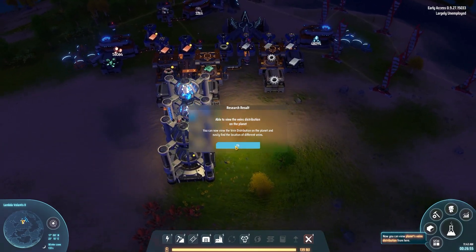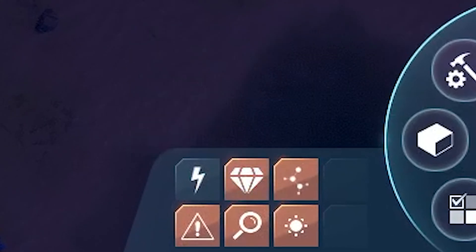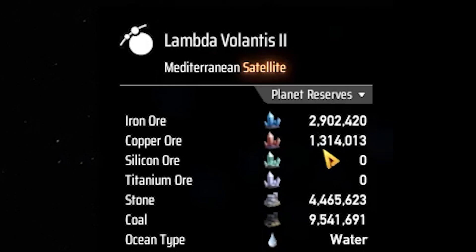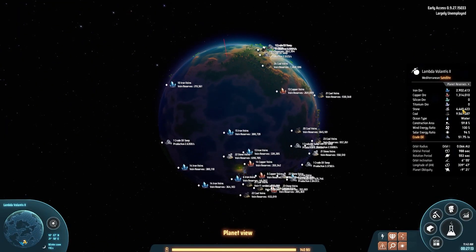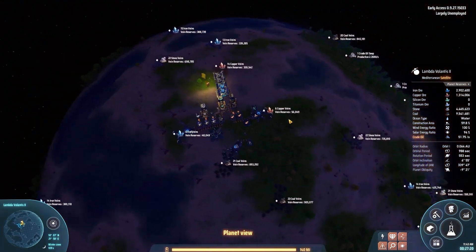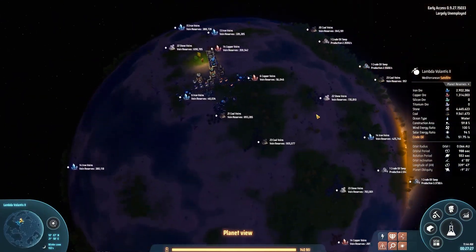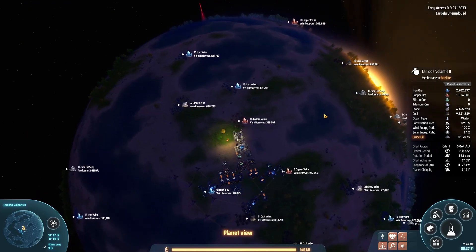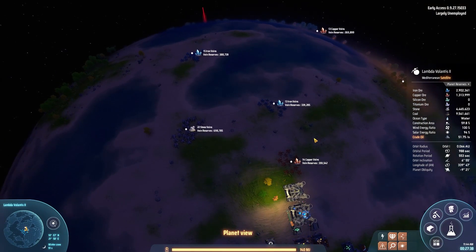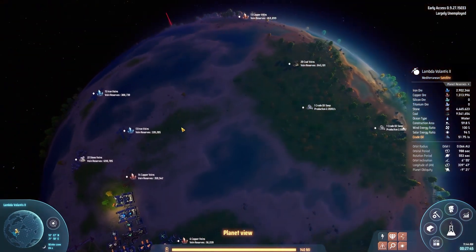This vein overlay will allow us to plan our starter base. This current setup is not the starter base — this is like the 'oh my god, I can't believe we just landed' panic base. We're going to need a true starter base. In order to do that and finish this episode, we want iron, copper, and stone all in one place — and that's why this seed is such a good one, because it's all right here. We're going to mine these up, smelt them down, send them along, and build a bus — a thoroughfare of resources — that turns them into all the machines we want. So we don't have to worry; we just go to a box and it'll be in a box.